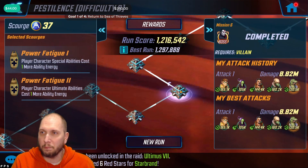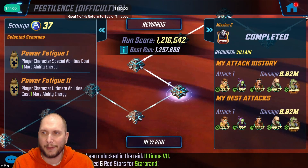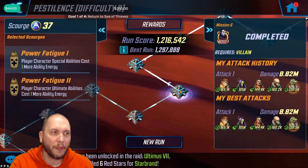For the Villain section, I went ahead and just put in my Superior Six. You don't necessarily need to use Superior Six, but they're very fast and get a lot of turn rewind, so that's the team I use to go through the Villain section.